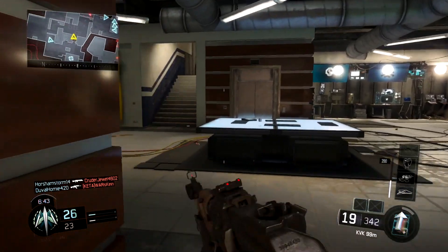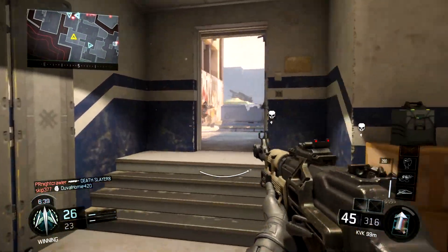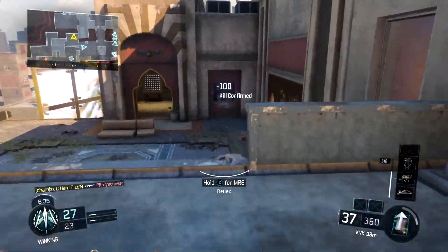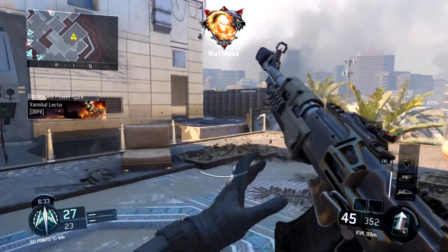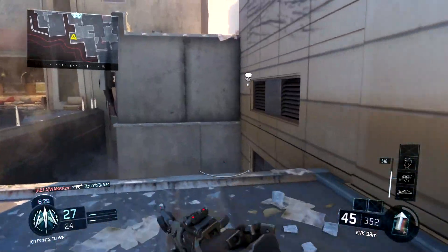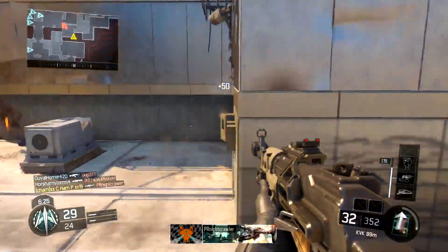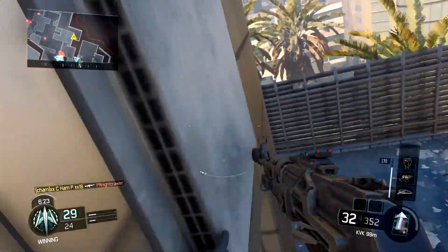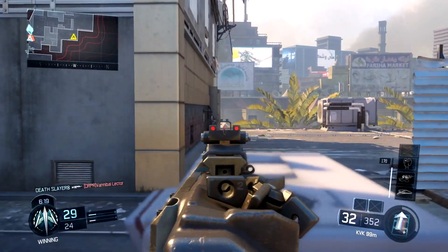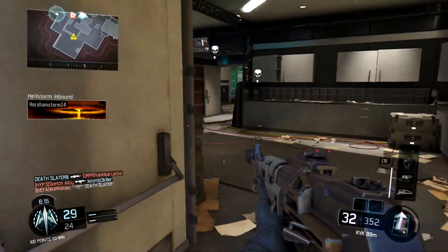This gun is loud — powerful but loud — and that's definitely its biggest downfall. Besides that, I wouldn't say it has much of a downfall. For the class setup, this is probably the best I was able to come up with. I was trying to go without stock for a while — quick draw, extended mags, fast mags — but once I threw stock on this gun, I played so much better. I don't really feel like I need a grip, so I don't throw that on.